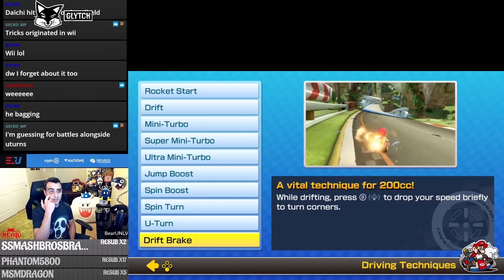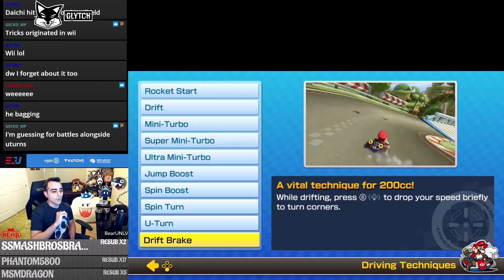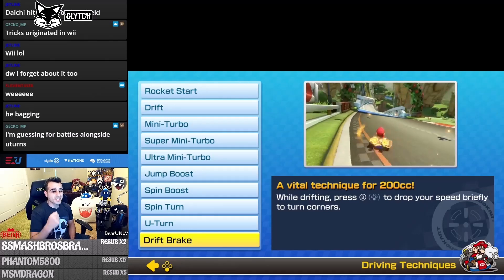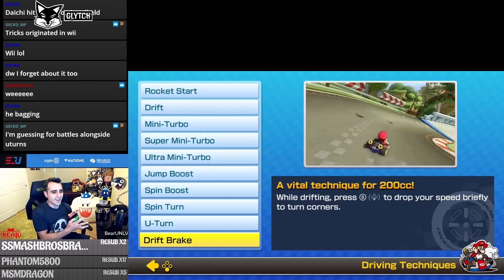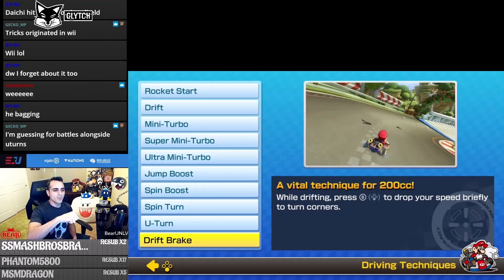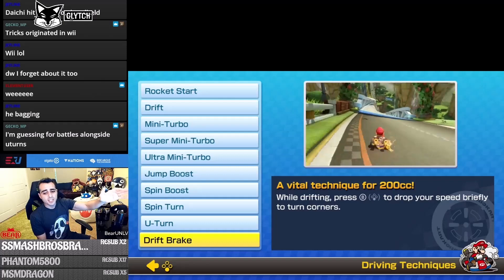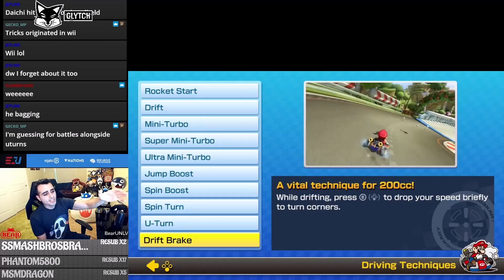This next one is actually super vital, especially for 200cc — it's called drift braking. I use it in 150cc too. While holding A to drift, also hold B at the same time to brake a little while still maintaining the drift. Then let go of B and release your drift to get a nice burst of momentum. That covers all the driving techniques in the manual.